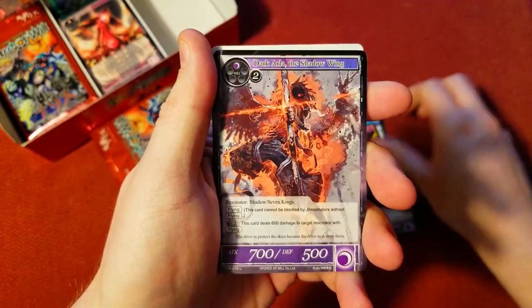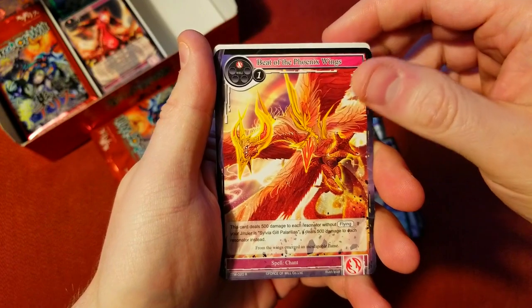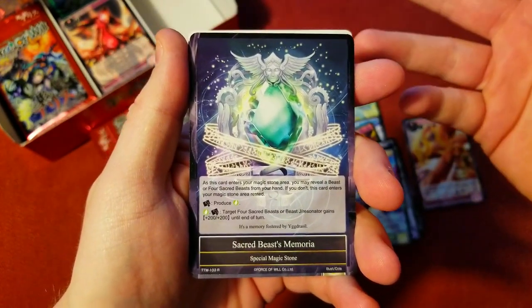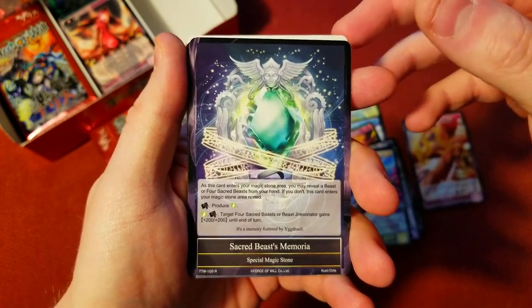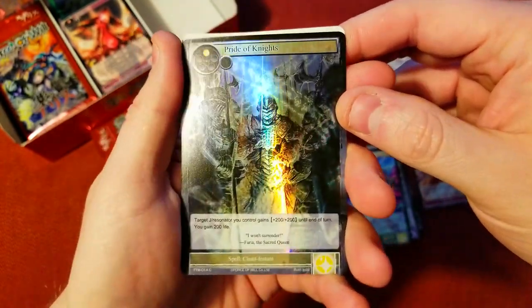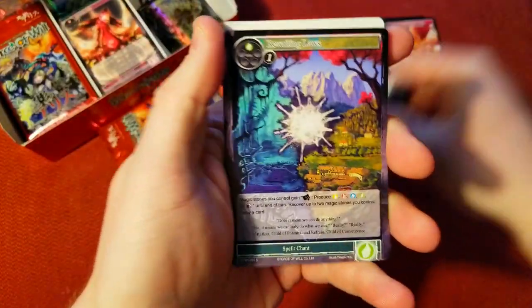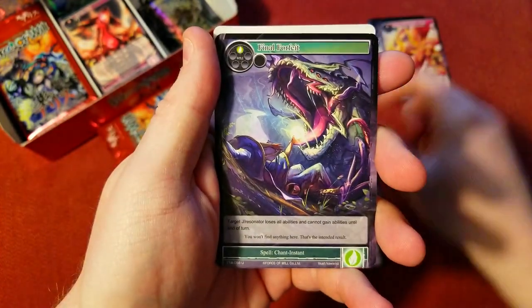Let's do this first one — we're looking for those foil stamps. I think we only got two or three last time. There's our rare, Phoenix Wings — I think we got the full art of that one — and a Memoria. Very nice, Sacred Beast Memoria. There's only like one I saw that wasn't worth anything; the flame one wasn't worth anything. I'll take the Memoria, and then we got a common foil.